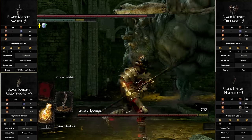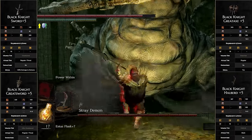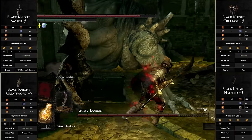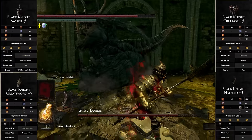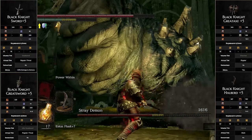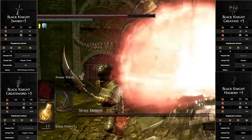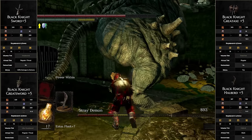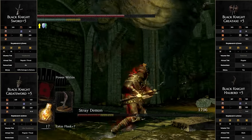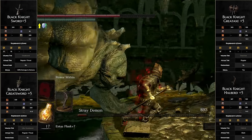If I were to rank the Black Knight weapons, I'd put the Black Knight Great Axe at number one — a lot of people consider it the best, but it's not really accessible until near the end of the game. I'd put the Black Knight Halberd at number two, the Black Knight Sword at number three, and the Black Knight Greatsword at the bottom at number four. That doesn't mean any of these are bad — they're all still really amazing. Getting a lucky drop could result in a very good experience throughout the entire game.